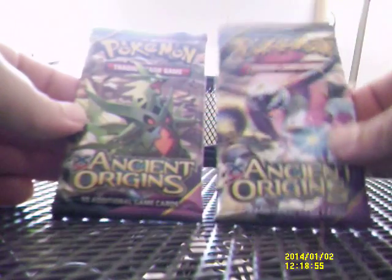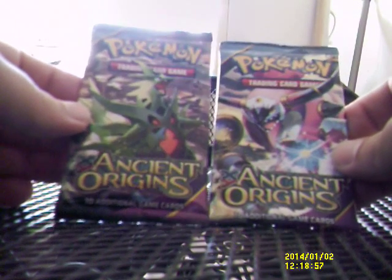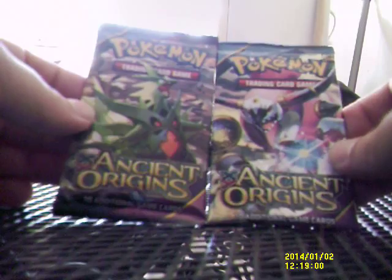Hello everyone, this is the Fallen Angel of the Entertainment coming to you with another Pokemon-related opening. Today it's something extra special because I've just got back from attending the pre-release for Ancient Origins, and I saved the last two packets — one with Mega Tyranitar and what I assume is Mega Hooper — so everyone can see what we may be getting in these packs. We'll go with the Hooper one first, and it was quite a successful experience.